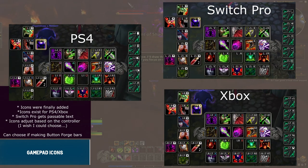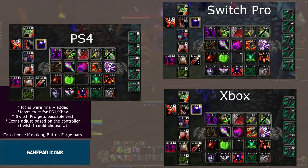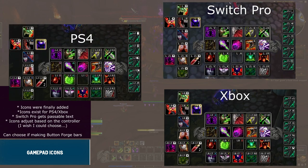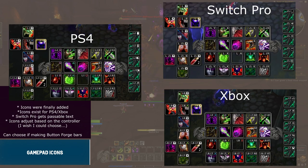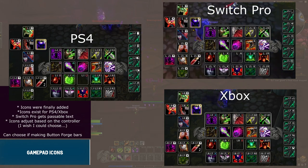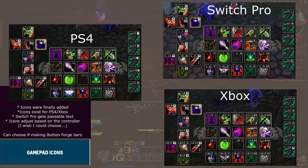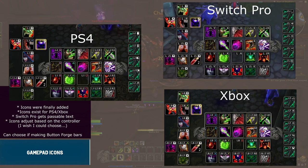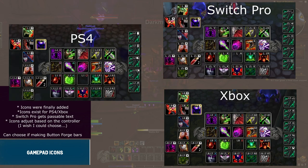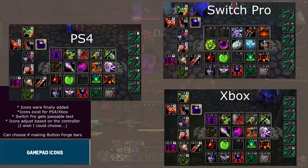The icons do adjust based on the controller. This is what it looks like if I hook up an Xbox controller. Personally, I would prefer they give me a choice. I grew up on PlayStation, so I'm used to the PlayStation icons, especially the face buttons, but I prefer the feel of the Switch and Xbox controllers. I find it very confusing to play with the Xbox icons and would much prefer to have the PlayStation icons all the time, regardless of what my actual controller is.